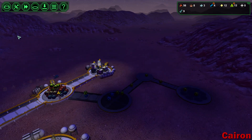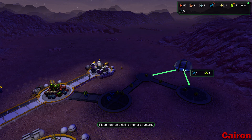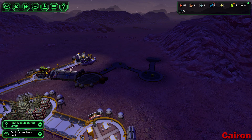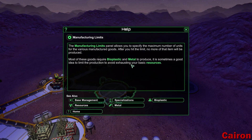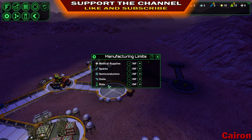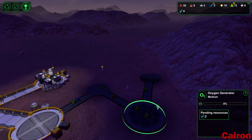Just need our constructor bot. Let's make another airlock out in this direction and hook it up there. Manufacturing limits — maximum number, if you hit the limit, the manufacturing limits panel. Wonder what that is. Oh there it is — interesting. I don't think I've ever used that before.